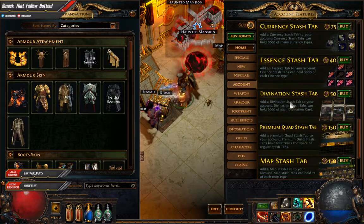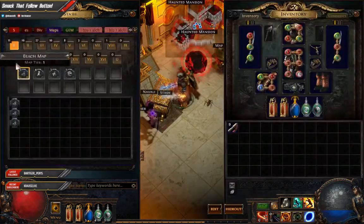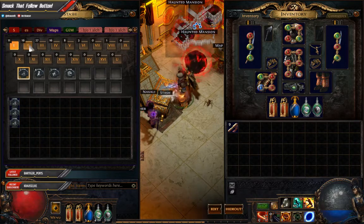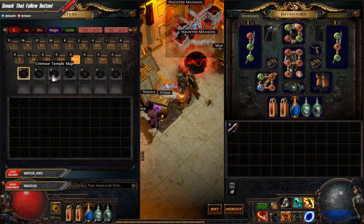Scroll down a little bit. It can hold up to seventy-two of each map type, which I think is more than enough. As you can see here, you can click onto this and the first thing you're gonna see is the different tiers - there's one, two, three, all the way to sixteen. This is also a nice way to check out maps and see where they are, like Dark Forest, Palace, Plaza - they're all up here.